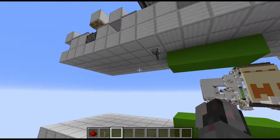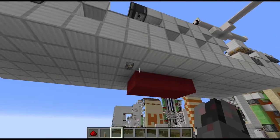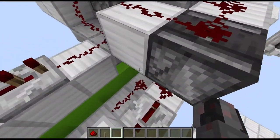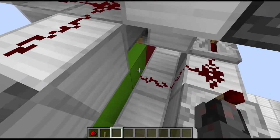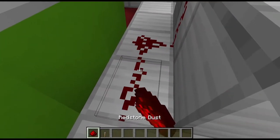Everything is now finished and works quite nicely. As a little side note: when relocating the lever — for example, to the inside — make sure you don't have wire running into any of those blocks in the center, or the system may not work properly.